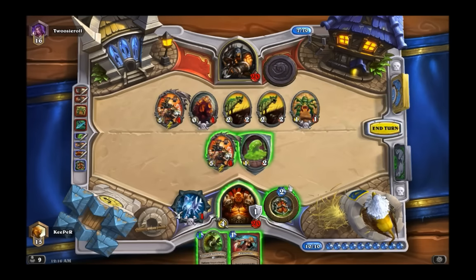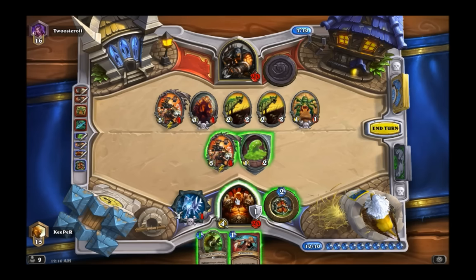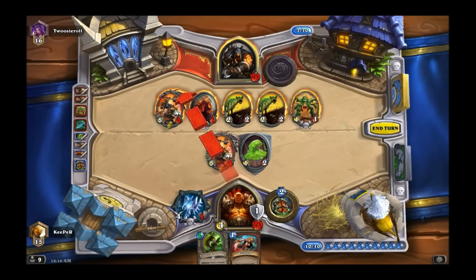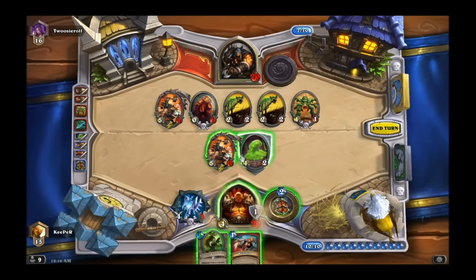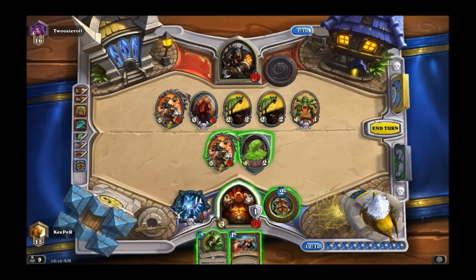This deck is relatively cheap, apart from the two Shield Slams — which are just a cheap way of clearing things off the board. If you look at each card in this deck, you can classify each one to a specific purpose: either helping the turn-seven Patron play, helping the Frothing Berserker one-turn-kill play, or serving as card draw.